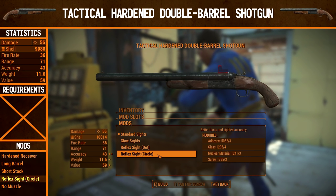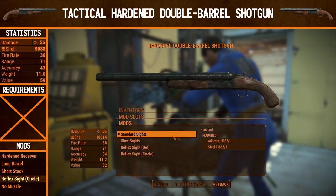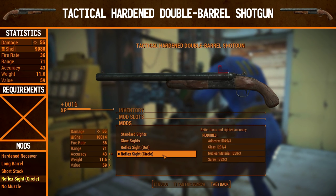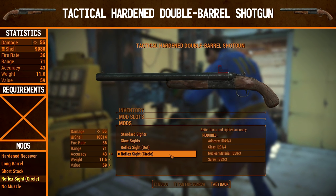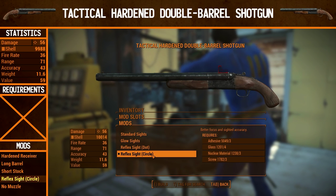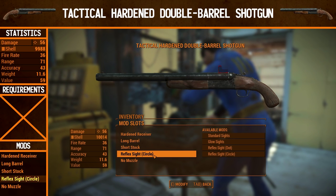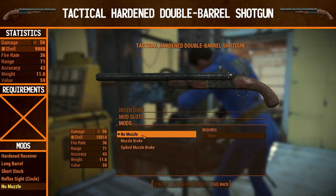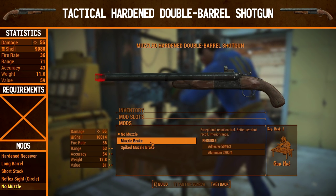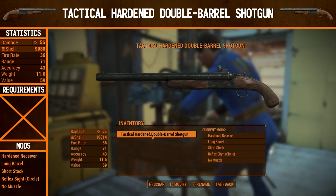It's just a preference. To be fair, using a shotgun you're not going to be looking down your sights very much anyway, so if you want to save materials you may as well skip it. Since I have infinite materials, I'm going for the reflex sight. For the muzzle, we're leaving it on no muzzle because we can't upgrade to any of the others — that requires gun nut rank 2. So that is the tactical hardened double barrel shotgun — let's see it in action.